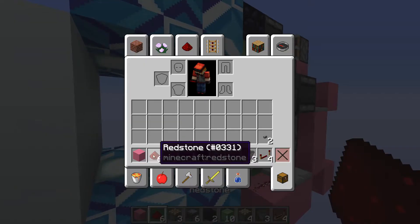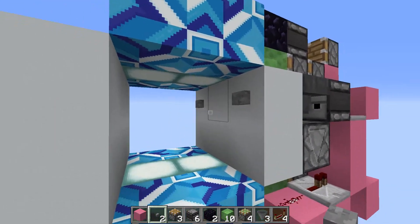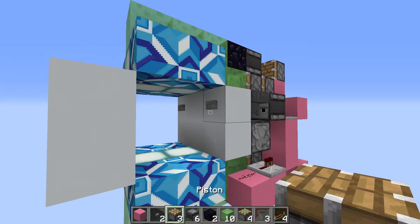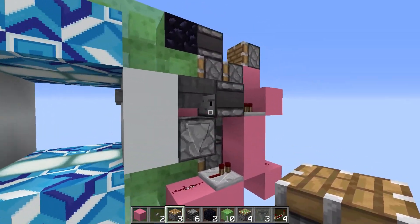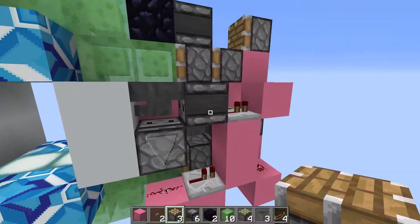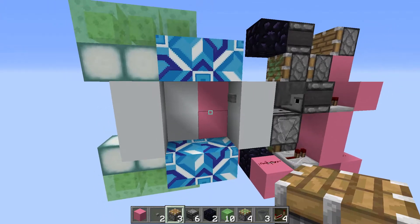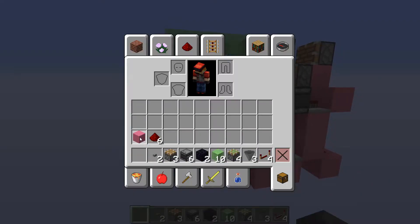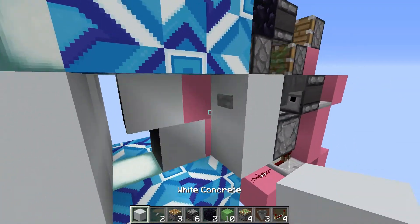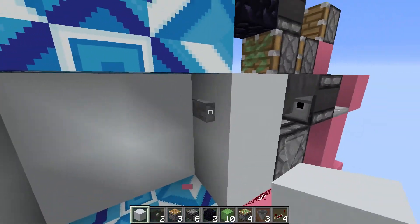And now you should be done. You just have to place in the buttons, and these can be any buttons you want — just no levers, because levers don't give two outputs from these observers. And as you can see it functions perfectly. Now the last thing to do is decorate the place, so I'm not going to leave it pink — I'm just going to use some white.